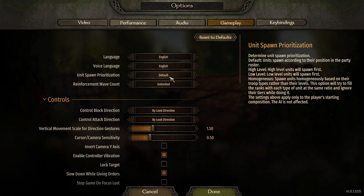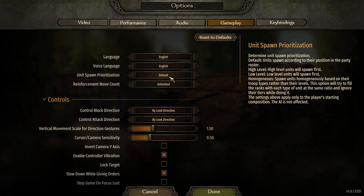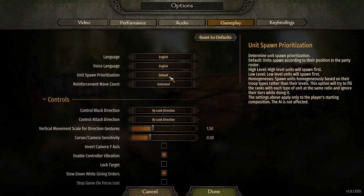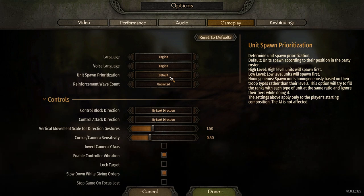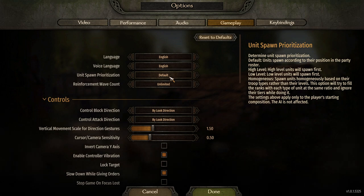Next is high level. High level units will spawn first — that makes sense. Then there's low level, which is pretty much the opposite: low level units will spawn first, and at the end your higher level units will come in. If you want to play the game a little differently where your lower level units come in first, they might get more leveling done.